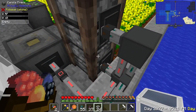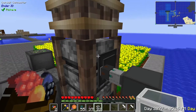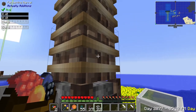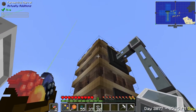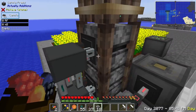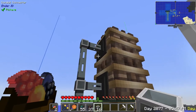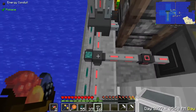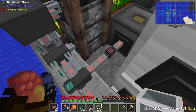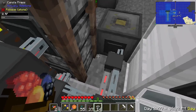We want to extract the fluid from each of these and put that into our fermenting barrels right there. Then from the fermenting barrels, we want to extract that and bring it down to the thing down here. And then we want to disable this one again, just to make that look nice and clean.